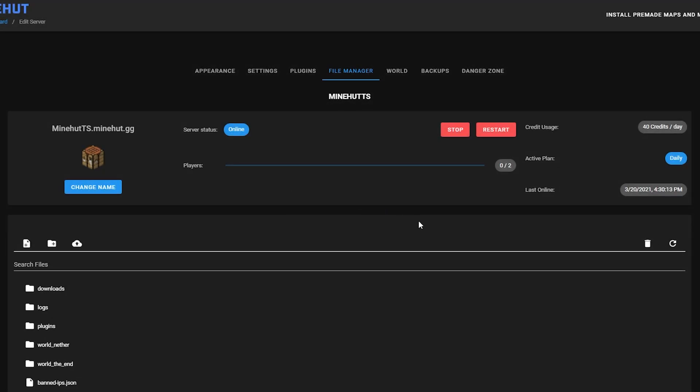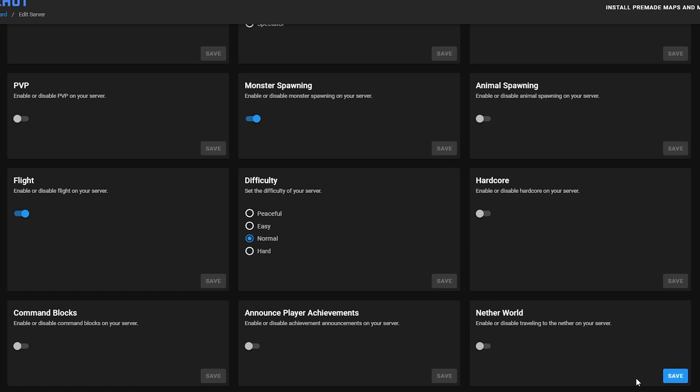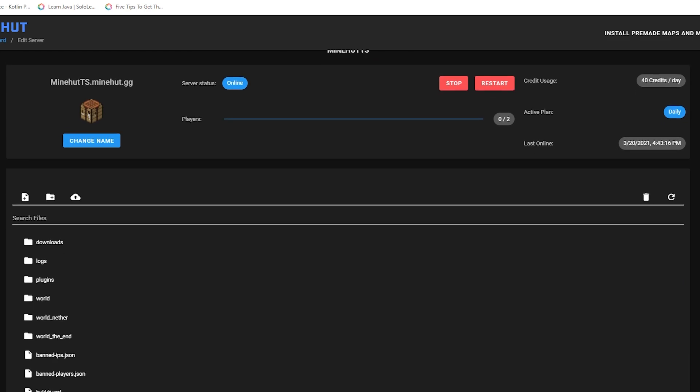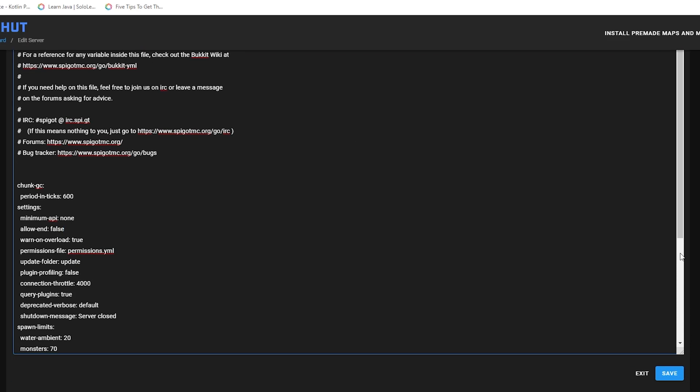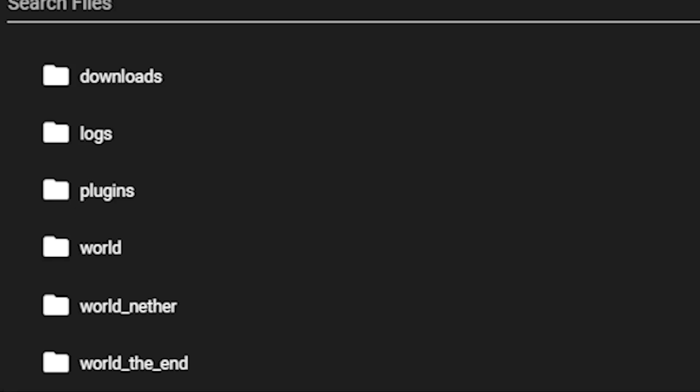Onto disabling the nether and the end. Disable this if you don't want players going to the nether. And if you want to disable the end, go into bukkit.yml and turn true to false. Also make sure to delete the nether world and the end world file as well, just like how you deleted the world file.